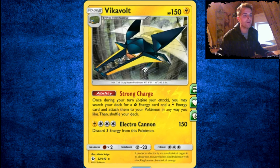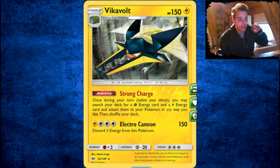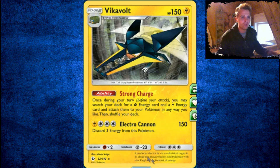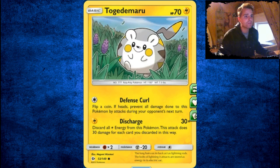Charjabug is really great because it evolves into Vikavolt, which has the ability to search your deck for a Grass energy and a Lightning energy and attach them to your Pokémon in any way you like. That energy acceleration is really powerful. It's a Stage 2, but if you can do that every turn you have all the energies in play — Vikavolt will be your go-to to test out some Lightning or Grass decks. Grass isn't something I'd use since Lurantis has better acceleration, but Vikavolt is a nice option.